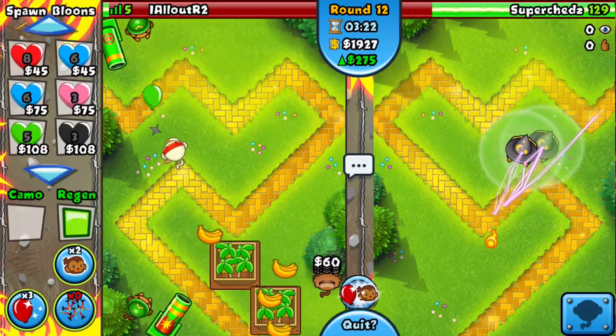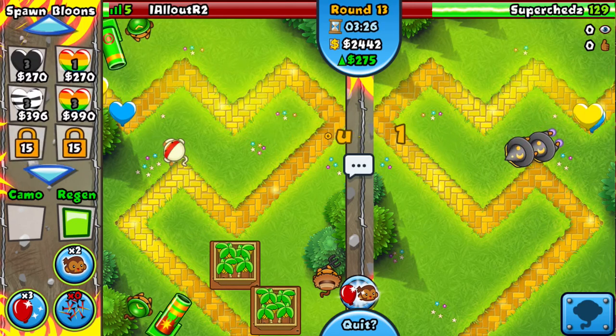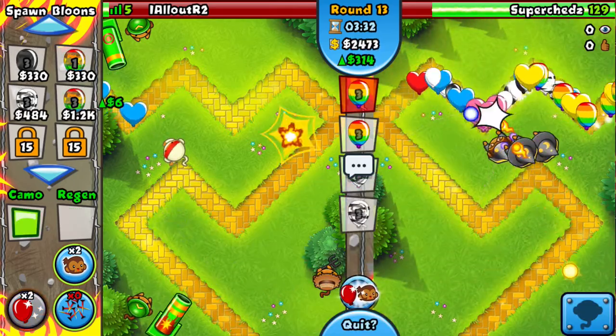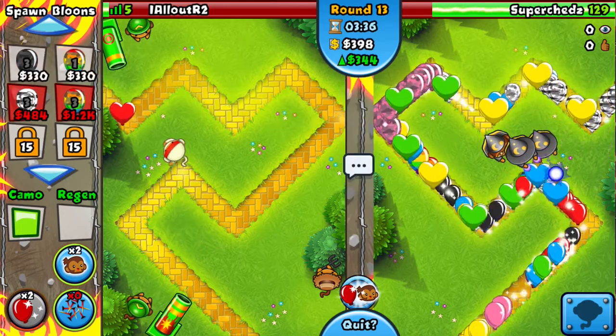If you Blade Maelstrom it, I just send Camos. For round 13, you just get up a big one by selling a bunch of farms. He's dead.